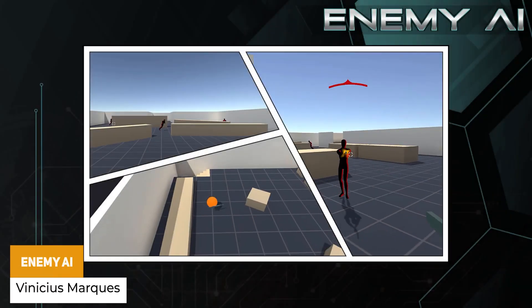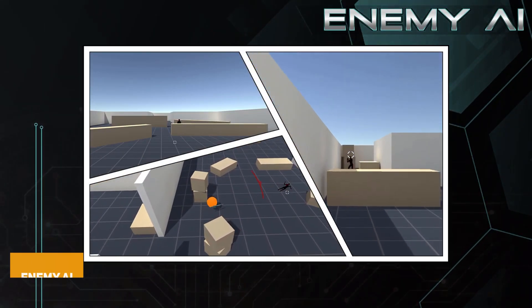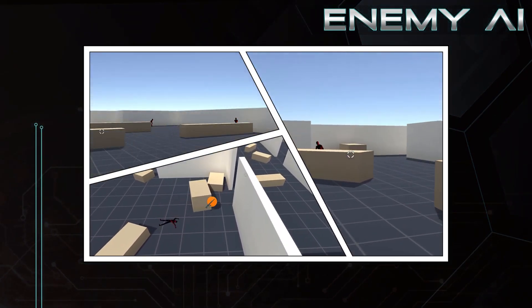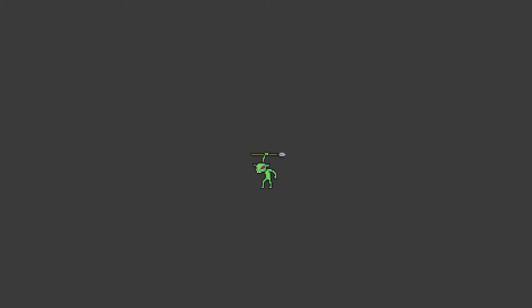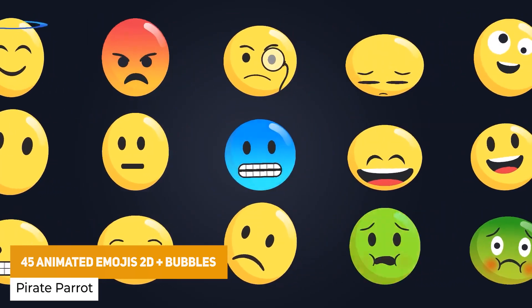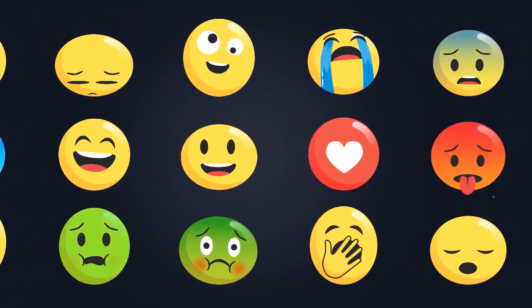The next one is Enemy AI, a complete AI system that instantly lets you configure enemy NPCs featuring plug and play. You can extend it with an infinite state machine and set up enemies in a shooter game within minutes — creating things like patrolling, searching, engaging, shooting, reloading, and taking cover. Next one is Pixel Monsters Volume 2 with 20 different pixel art creatures, perfect for almost any 2D game as heroes or enemies. Then we've got the 45 Animated Emojis in 2D plus bubbles — 45 vector animated UI emojis with PSD files at a resolution of 512 by 512.